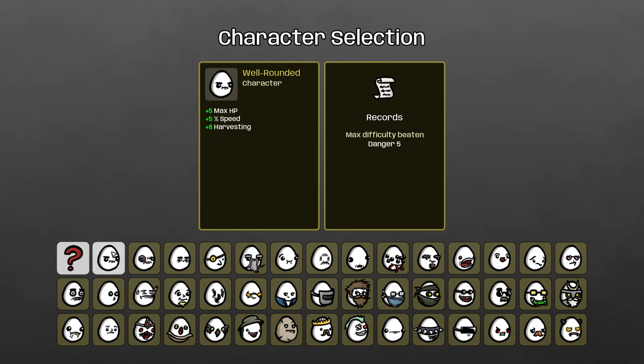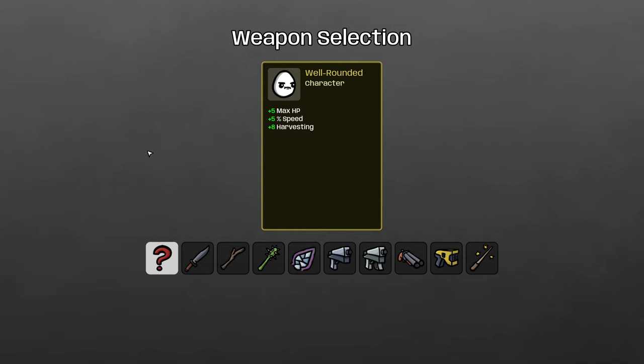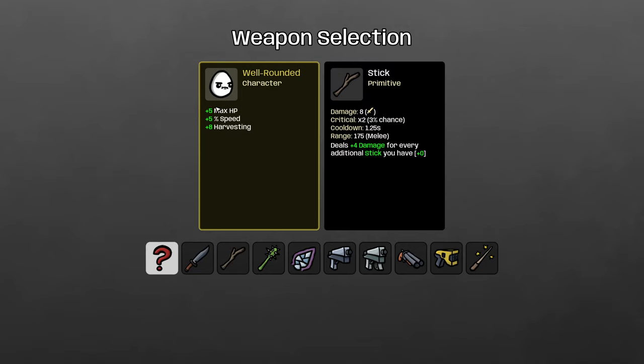Starting with the very first character: the Well-Rounded. Well-Rounded has a well-rounded selection of weapons — melee and ranged — though the only top-tier melee weapon available is the stick. Of the ranged weapons, the best are the shotgun and SMG, and I think Well-Rounded does absolutely best with the SMG. The bonus speed works a little better with ranged weapons, and you have plus five max HP so you don't need the HP from primitive weapons as much.